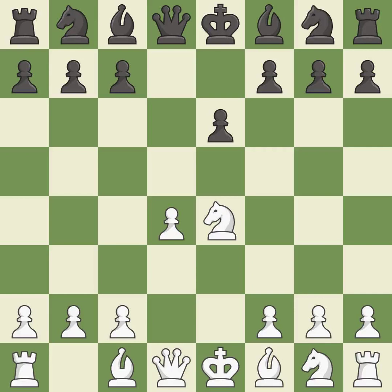nxe4 captures the undefended e4 pawn and centralizes the knight. bd7 develops the light-squared bishop and prepares to place it on c6. nf3 develops the knight toward the center, supports the d4 pawn, and controls the e5 square. bc6 places the bishop on an active diagonal, attacks the knight on e4, and controls the d5 square.